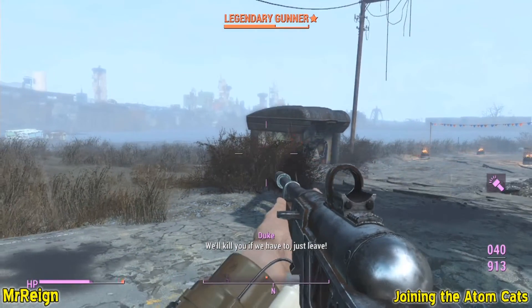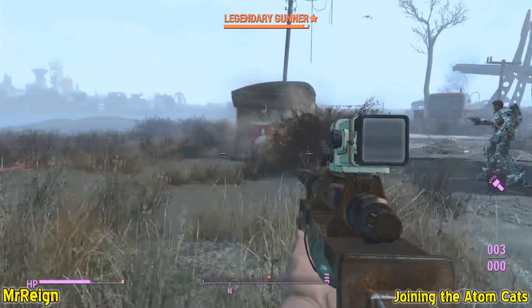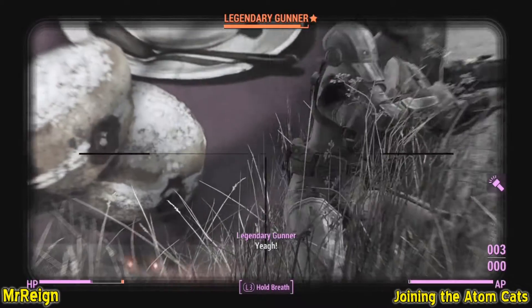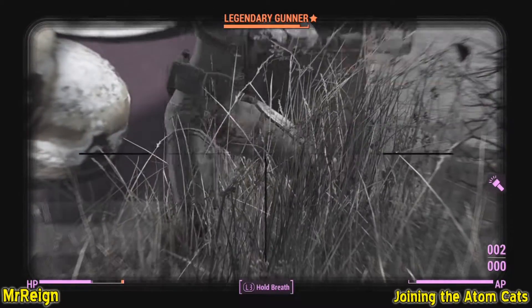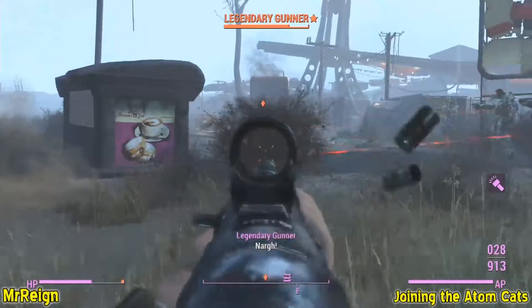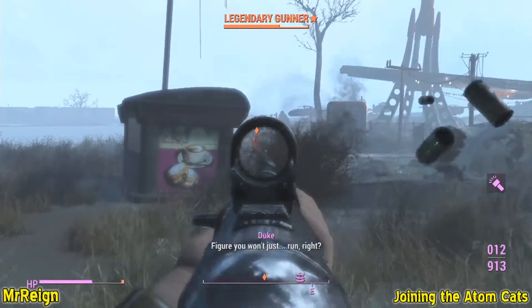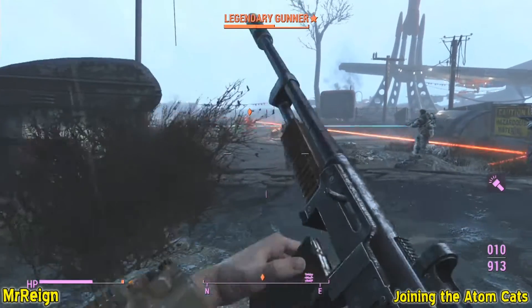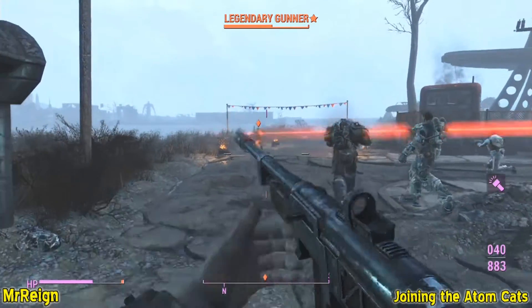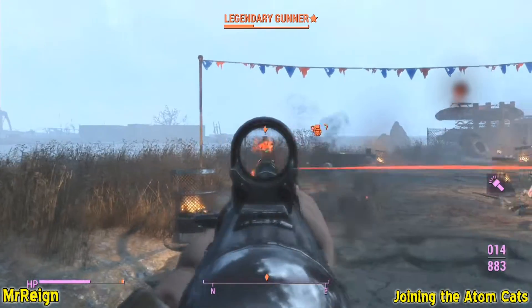What I was trying to do here is shoot a legendary with a bloat fly syringe, which means when a gunner dies, it will spawn a bloat fly. I did it about 10 times, and maybe 3 of the times I got another legendary bloat fly to spawn from that legendary gunner. It didn't work this time, but I'm working on it to see if it's just random or if it actually makes a difference if you shoot a legendary with it.